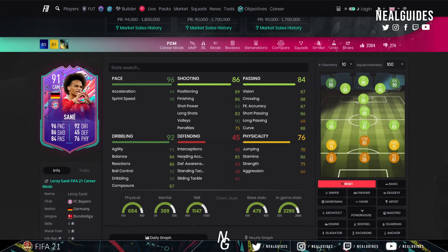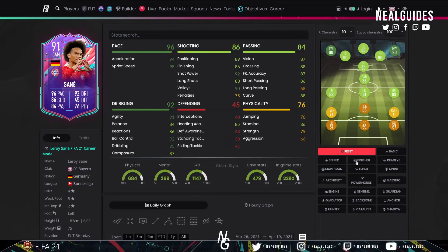Sane is another top-tier card as well. I'd definitely go with a Finisher on Sane to get that finishing, shot power, and agility/balance up. He's a top-tier card if you're looking for a Bundesliga striker, and definitely a card to use if you're running a Bundesliga or German hybrid team.